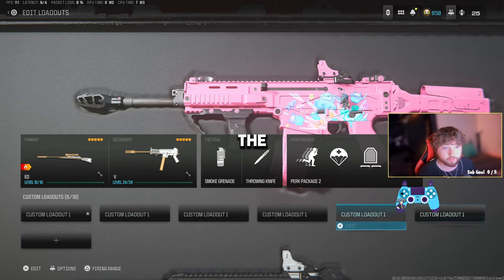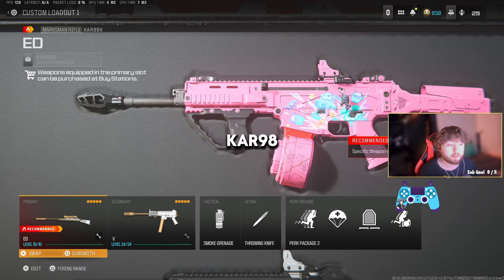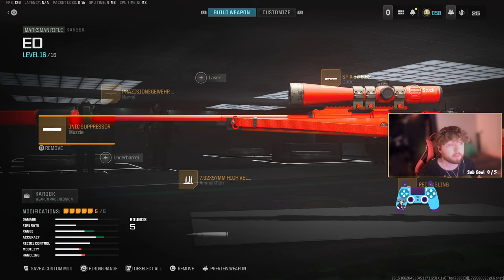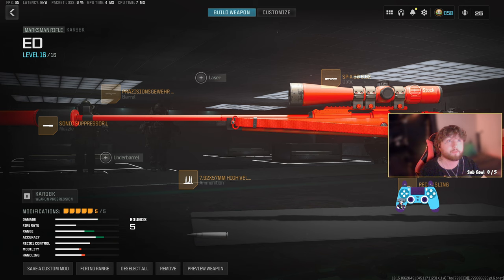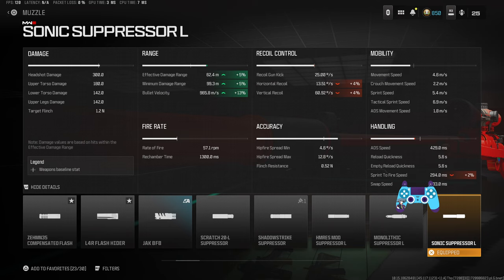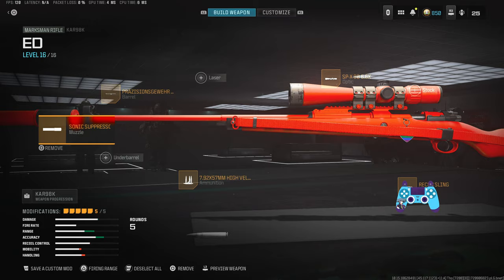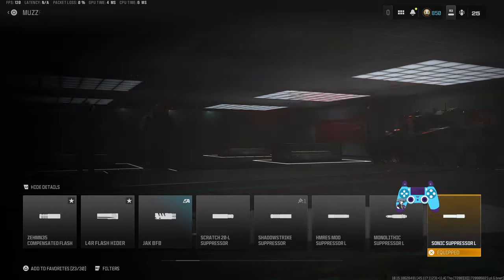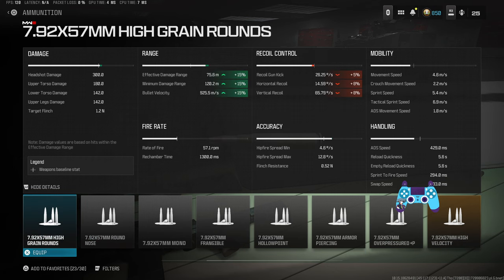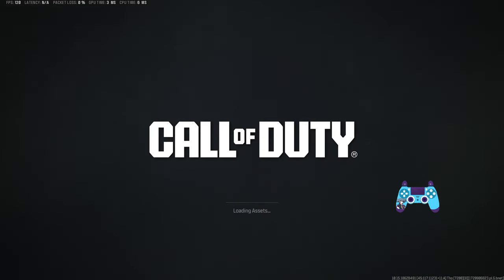I'm going to run through the meta, show you the builds and what they look like. First, let's get the CAR 98 out the way because it is still meta. Here's your build — we're getting a 965 bullet velocity, which is the main thing for the CAR 98, and we're also pushing up the range. With the sonic suppressor we do lose a little bit of range with high velocity so it cancels out. The reason we go for velocity over high grain is purely for the bullet velocity, though you can use high grain if you want.